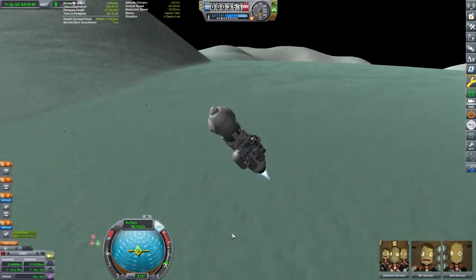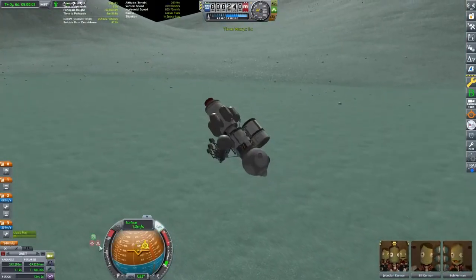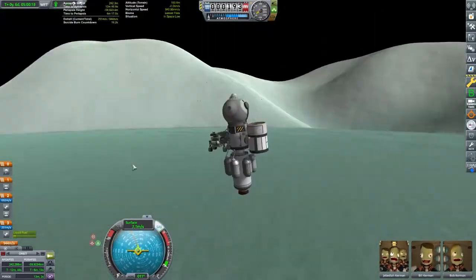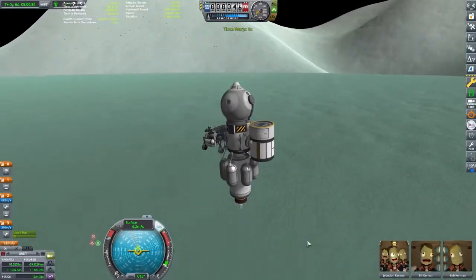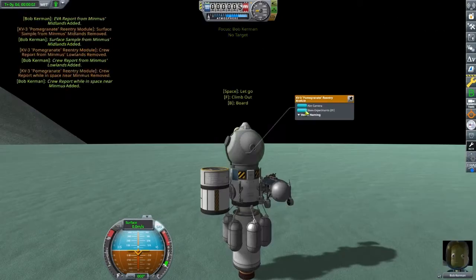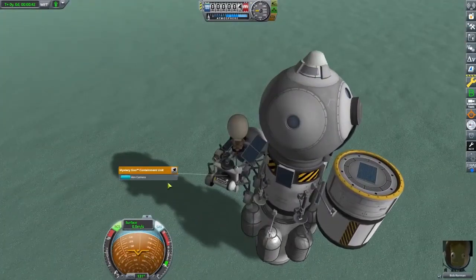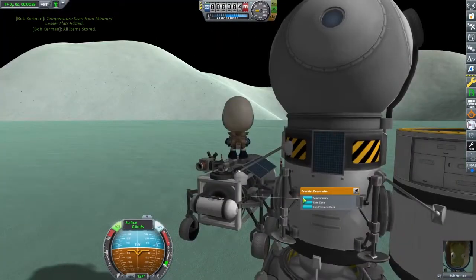There are enough science points on the Mun and Minmus that we could unlock the entire tech tree without ever going interplanetary — but where is the fun in that? Here is one of the flats — these are some of the easiest and nicest places to land anywhere in the Kerbal system. Getting all the good science here.